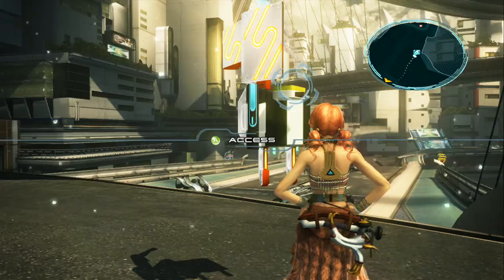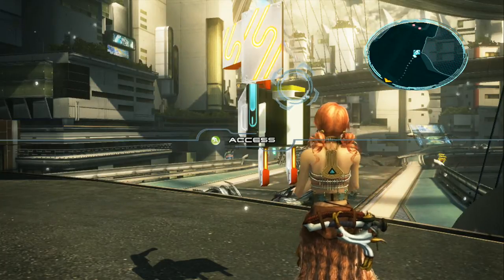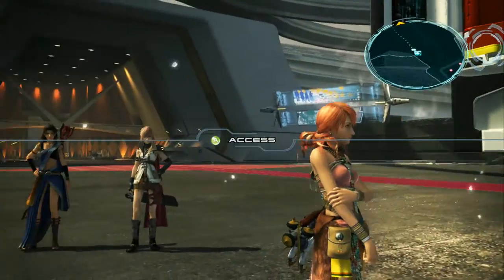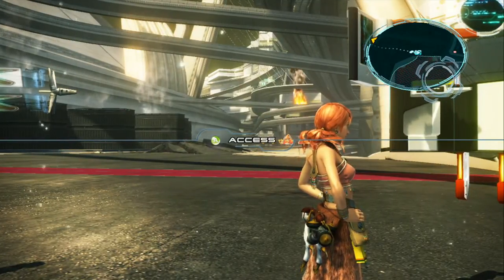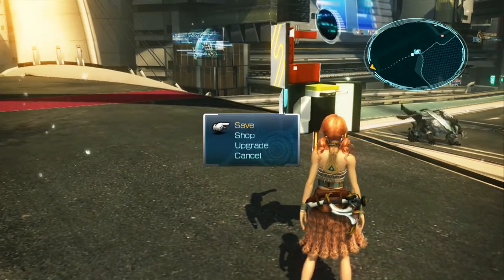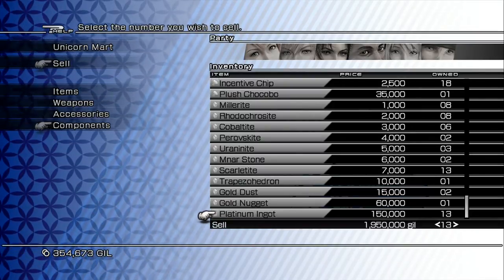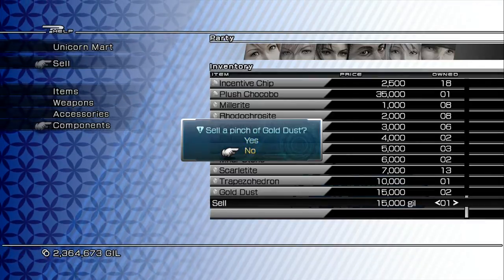Once you've got one Trapezohedron, I'm going to show you how to turn that one into three. To do this you're going to need between one million five hundred thousand and one million seven hundred thousand gil. You can get that gil from killing the Adamantoise for its platinum ingots, or using the sacrifice strategy from the previous episode — they're found in Eden Hall and are the most consistent way to make gil. From my total grinding so far I've got two million six hundred and sixty-four thousand gil.